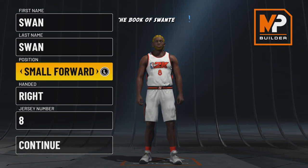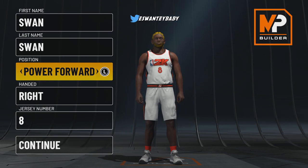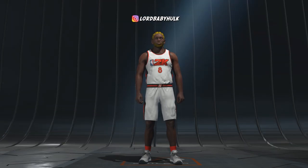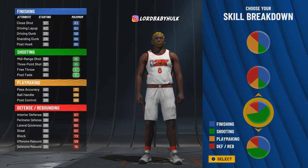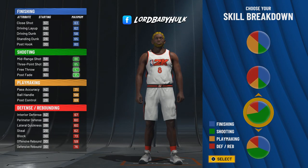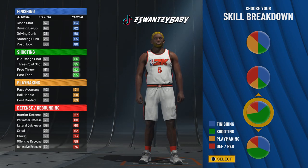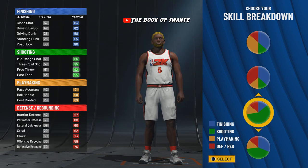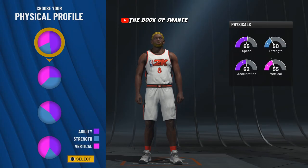For this first build we're gonna make them a power forward — you know, KD-like, Jokic-like build. Power forward, we're gonna choose the pure green pie chart. There are other pie charts you can go with, but we just want to maximize everything with 30 shooting badges on these stretch bigs I'm about to show you.